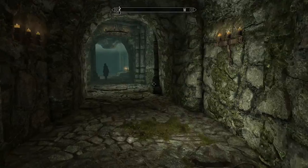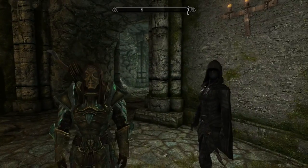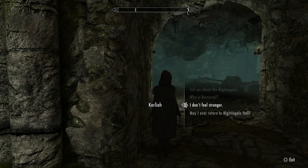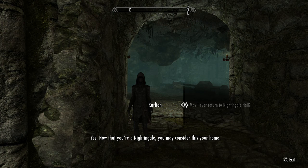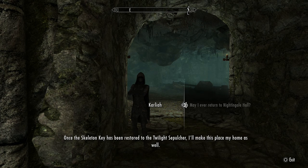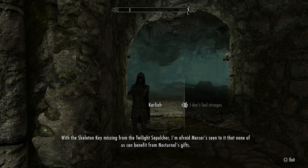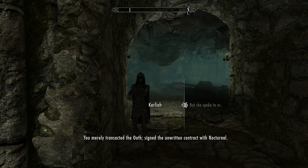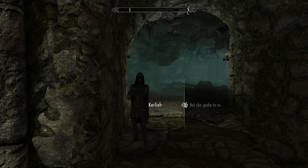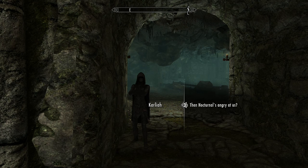I need to make a stop to see if I can improve this armor, and I'll take that blade back from Dracethys now that I have the armor. Carliah confirms that as a Nightingale, this place is now home. Without the Skeleton Key restored to the Twilight Sepulchre, she doesn't feel stronger — Mercer has seen to it that none of them can benefit from Nocturnal's gifts. The oath was signed but the key must be returned to receive their abilities.